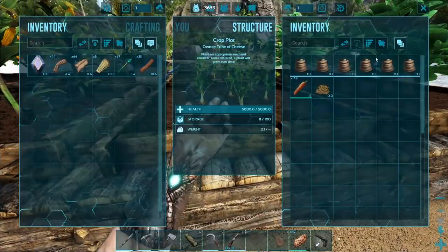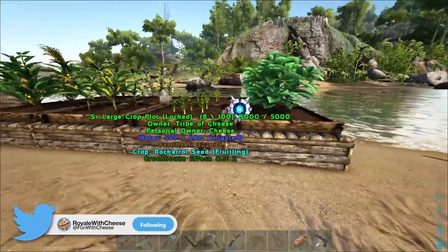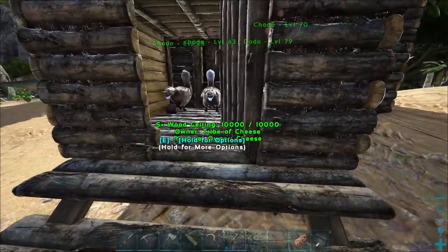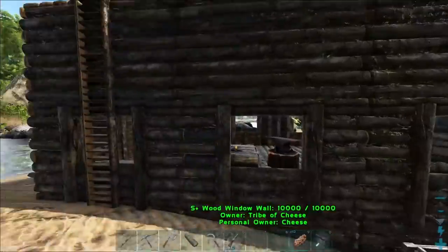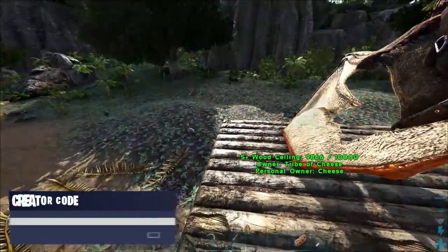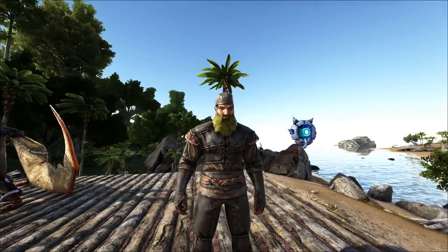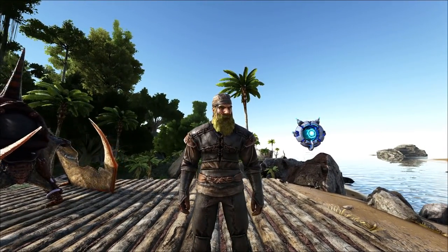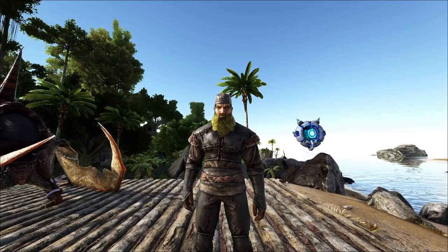We got long grass, savo root, carrot, citronel — and they're all going really great. We've been collecting some eggs. We got our egg layers over here, our dodos — dodo egg, grab it. We have our dodos that are producing some eggs for us, and our pteranodon is a lady as well. So we've been gathering eggs from the pteranodon and the dodos.